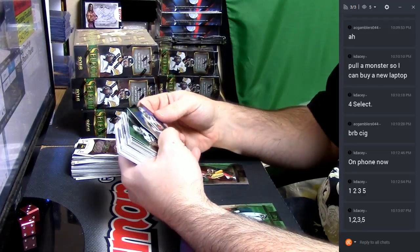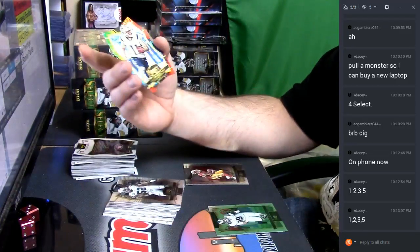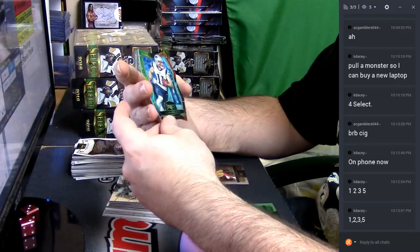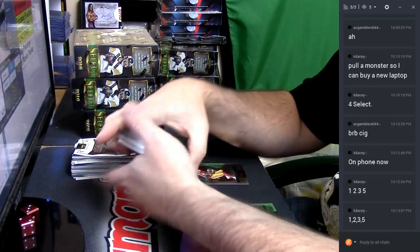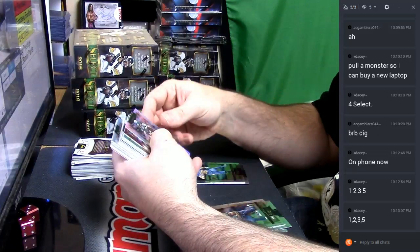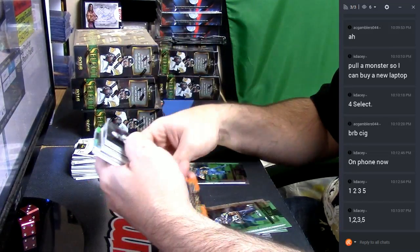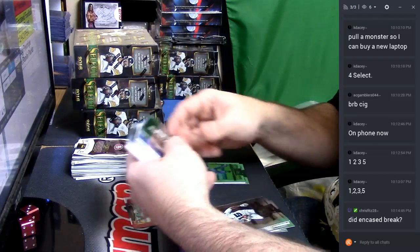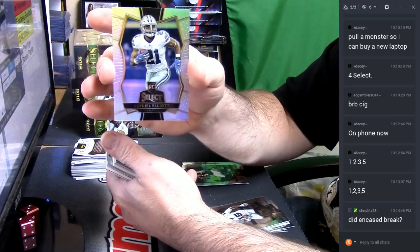A die-cut tie-dyed, 10 out of 25 — Julian Edelman, little white guy for the Patriots. Refractor Alex Collins, Cam Newton multicolor action. Ezekiel Elliott rookie Refractor.